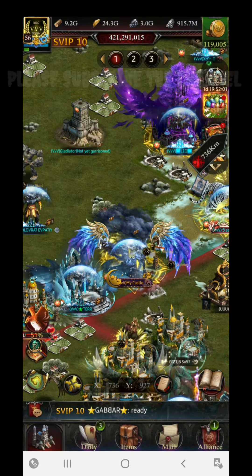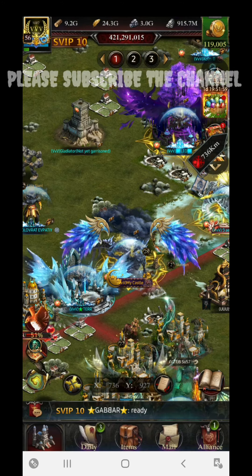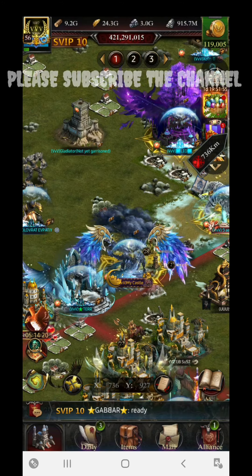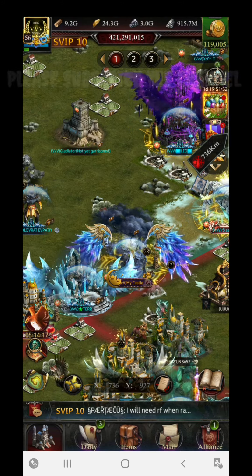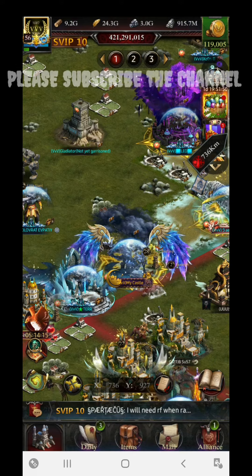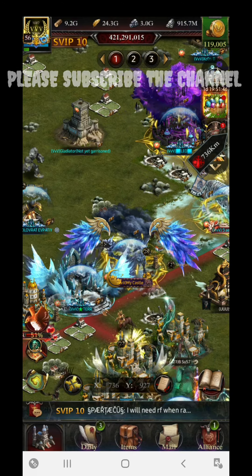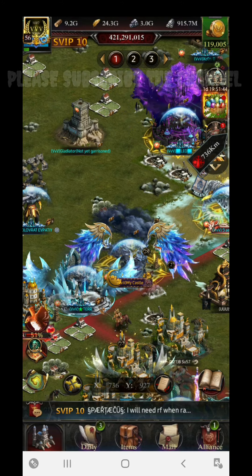Let's begin with what base power actually is. Base power is simply the total power including building power, research power, and equipment power. All three sections are compounded together to make a single figure known as base power.